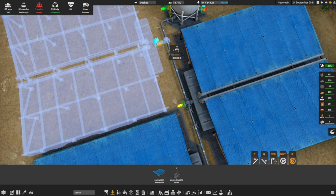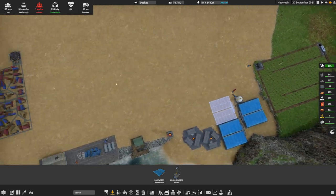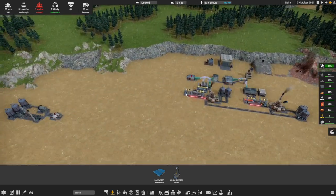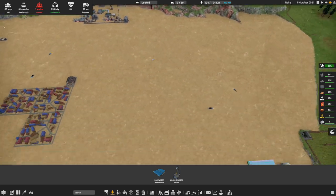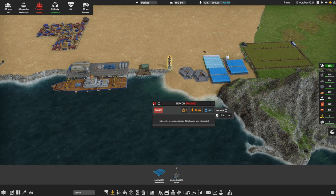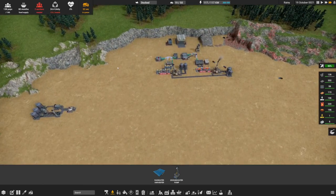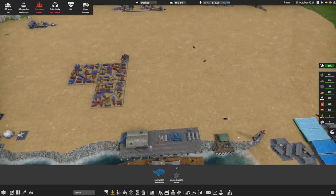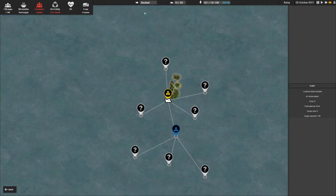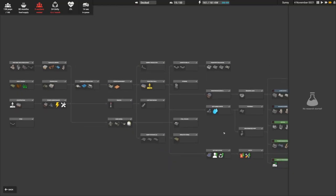I'm going to do that for the time being and then join it in there, so at least we'll get a little bit of extra water supply. We need more people yet again, so let's switch this thing back on and get another 16 refugees one more time. Then we really need to start repairing the shipyard. Let's have a look at our research - what's going on there? We've got all the way up to these guys.